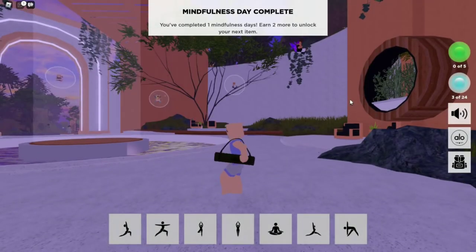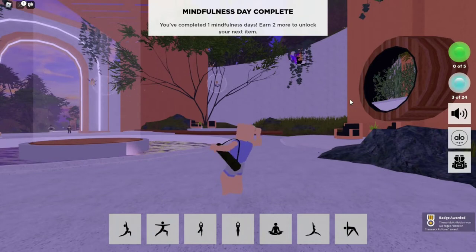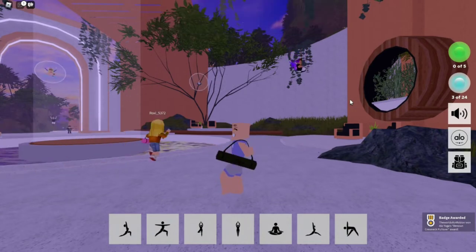And there we go — we have officially been done with the thing, the yoga mat, and officially got our badge. And it says here, you completed something.